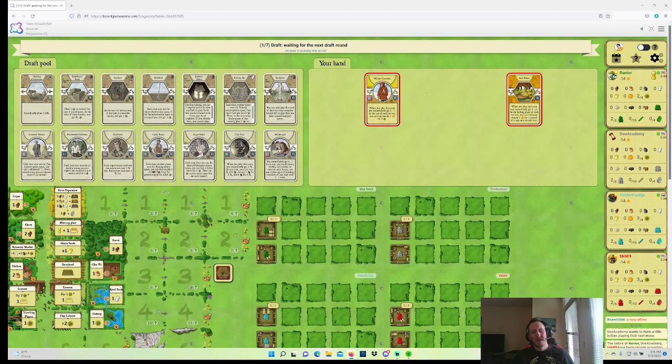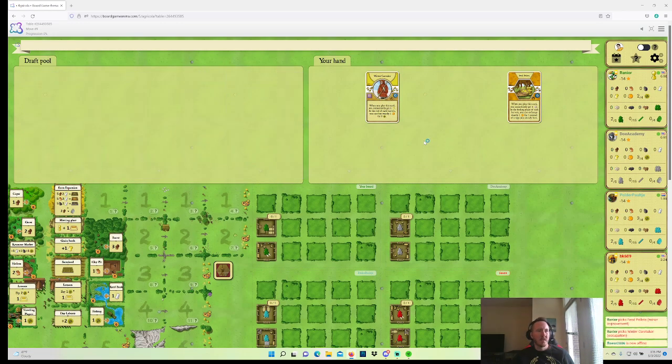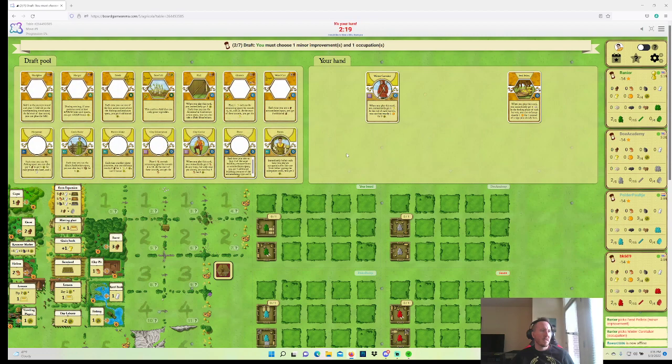I'm having weird image issues with BGA at the moment — images are taking a long time to load, which is a little frightening. Patron into Woodcart is mildly tempting here. Porter is always reasonably good.